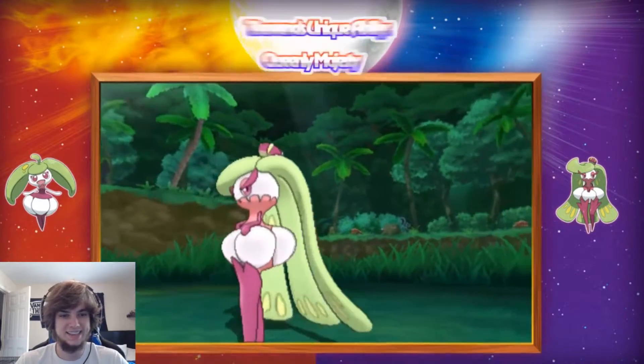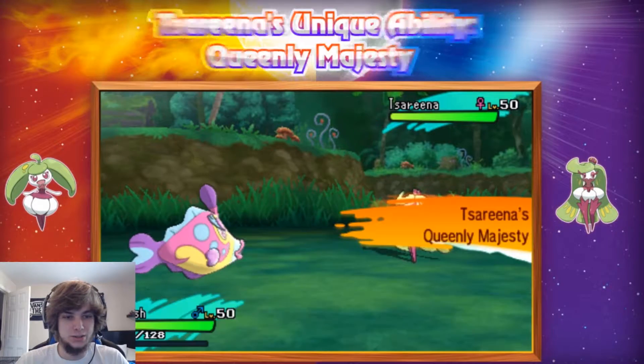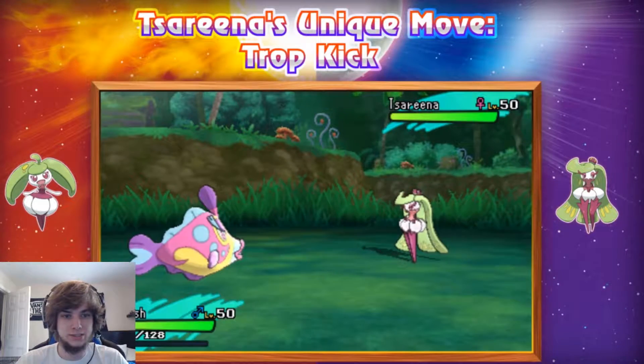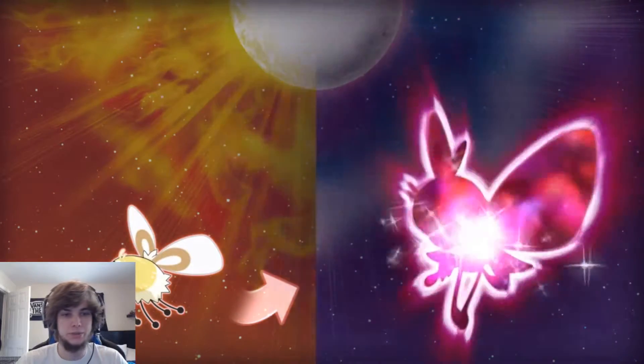She's got the legs and the hair flip too. So it says she cannot use Aqua Jet with Queenly Majesty. I don't know if that just stops water moves, like Water Absorb. Dropkick is a new move.